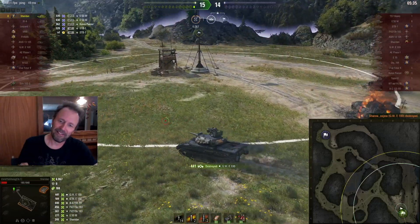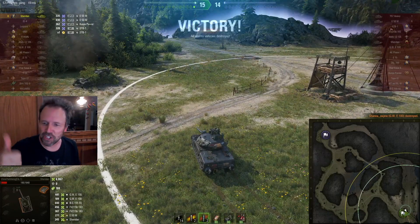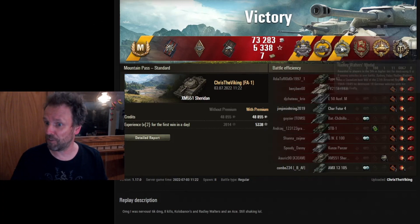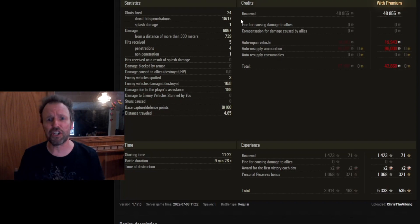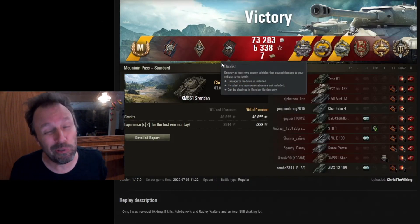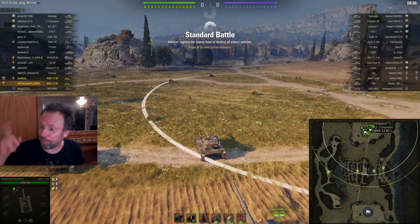Come on Sheridan — Sheridan gets 8 kills, that's a win in my books! Well done. He ends up with Pascucci's medal, Kolobanov's medal, Radley-Walters, Defender, High Caliber, and Top Gun. Just a beautiful game — over 6,000 damage in a Sheridan. Well, he lost credits because he was spamming HEAT like crazy. Now let's watch a French light tank game, because everybody knows French is best — everybody knows that.